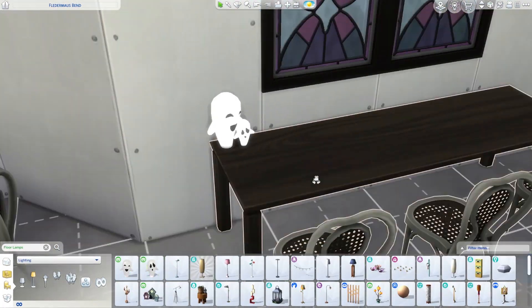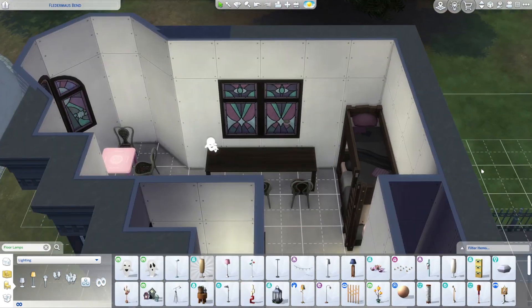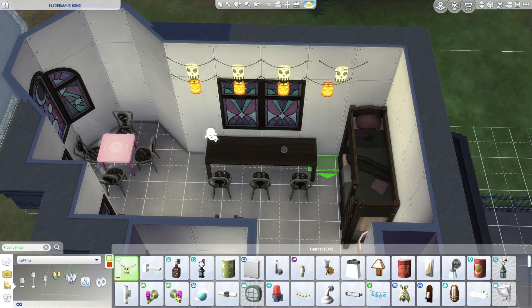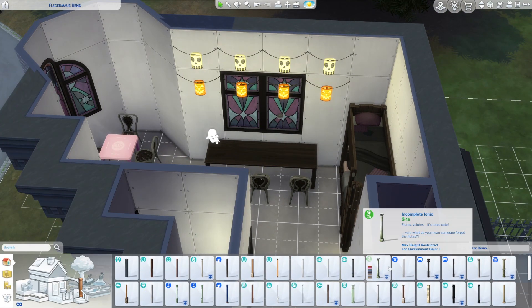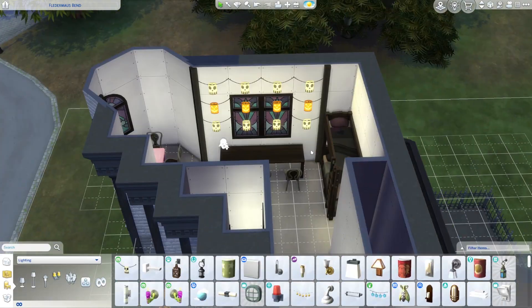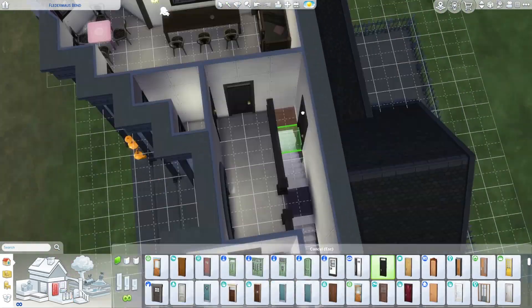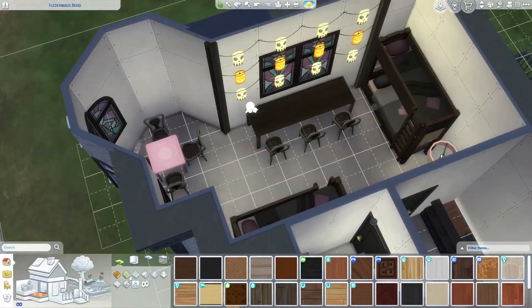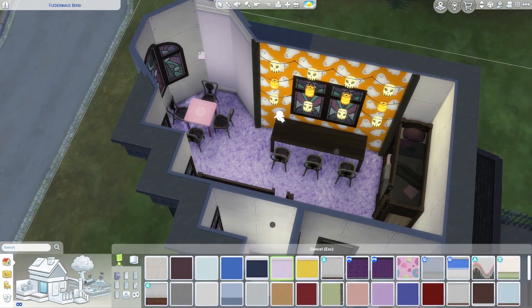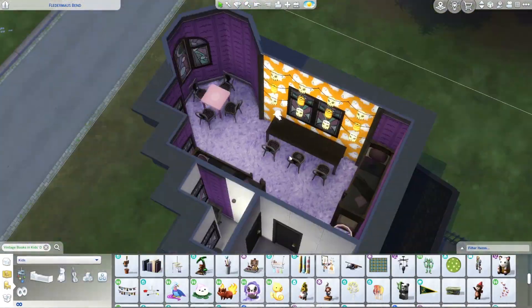My initial thought was that this room would be for kids and teens, though later I added toddler stuff because I made the nursery too small. In that little corner of the witch's tower, I gave them a Jenga table, a long table for homework, and four total bunk beds. Going with the window theme, I wanted a lot of purples, but the Halloween lights only come in skull and pumpkin swatches — so I needed some orange and added an accent wall. I was nervous about orange and purple together, but I really like how it turned out.